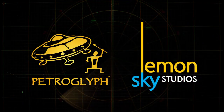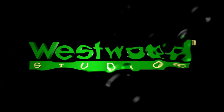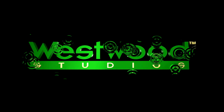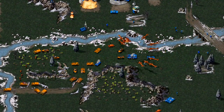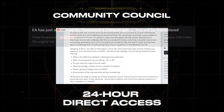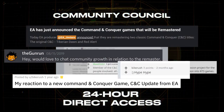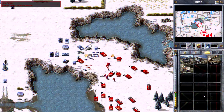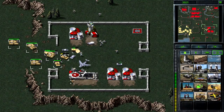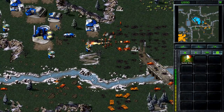In addition to the amazing teams at Petroglyph Games and Lemon Sky Studios, including some of the key members of the original Westwood team, we knew we couldn't remaster these iconic games without you, the community. On day one of the project, we publicly reached out to the community for your feedback. We formed a community council who has had 24-hour direct access to the development team throughout the entire project, and some community members have even created some of the key content that will be in the final game.